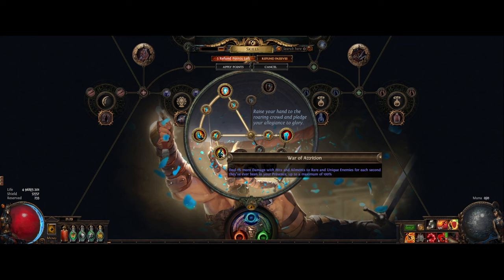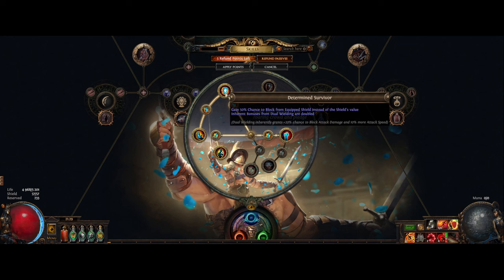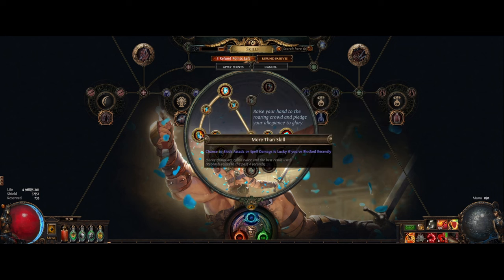For our ascendancy we're going Gladiator. The great Gratuitous Violence node really helps while doing maps — bleeding enemies you kill explode, dealing 20% of their maximum life as physical damage, giving us great map clear. Since we don't need Jagged Technique thanks to the boots, we can choose War of Attrition — this makes us deal 1% more damage with hits and ailments to rare and unique enemies for each second they've been in your presence, up to a maximum of 100%. So basically if you stay with a boss for 100 seconds you get double damage — great for bosses that take a long time. Determined Survivor gives us 50% chance to block from our equipped shield regardless of the shield's block value — really nice. And then the big one, Morestrike — chance to block attack and spell damage is lucky if you've blocked recently, which really pushes those block numbers up and basically makes us unkillable while mapping.